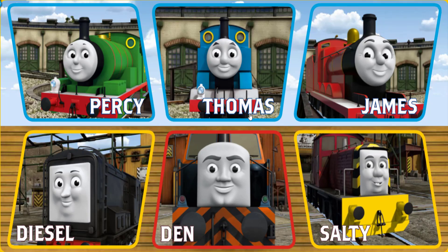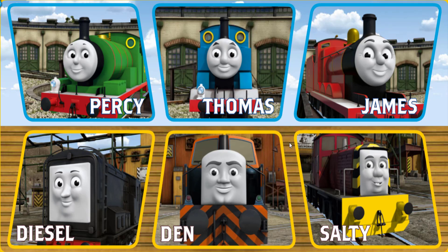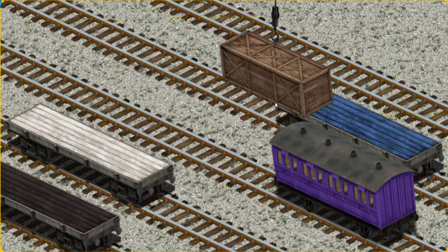It's a busy day at Brendam Docks. Thomas and his friends have many deliveries to make. Choose who will make the next delivery. Thomas must deliver the very long crate to Farmer McCall's farm. Show Cranky where the very long crate is. There you go. Let's lift and load. Now the cargo must be loaded.